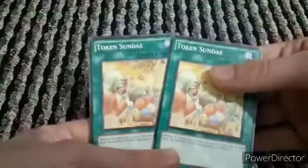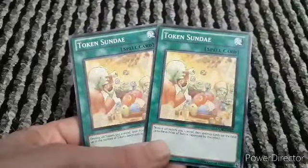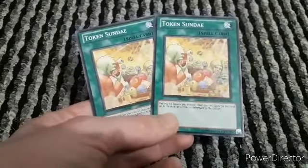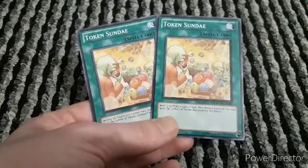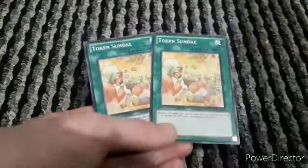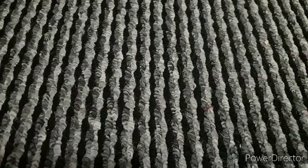I've put in Token Sunday - this could be helpful mainly because just in case you've got enough tokens out, you could use certain cards. I've got another token card which I'll show you. Token Sunday's effect is: destroy all tokens you control, then destroy cards on the field up to the number of tokens destroyed by this effect. So if three tokens are destroyed, you can destroy three of your opponent's cards and it doesn't specify targeting.